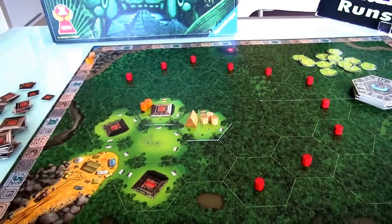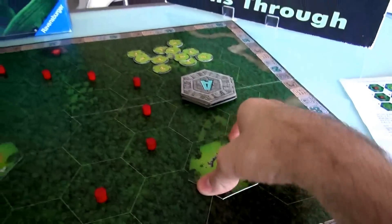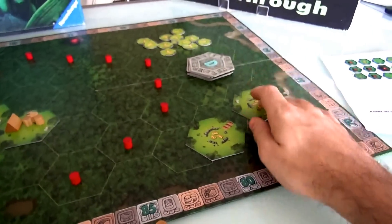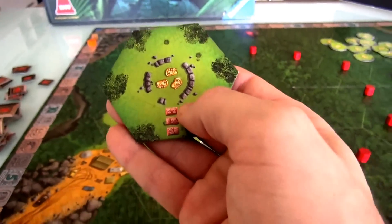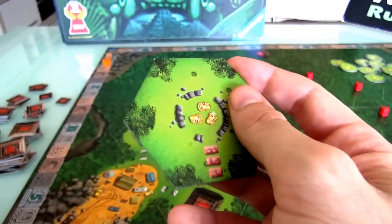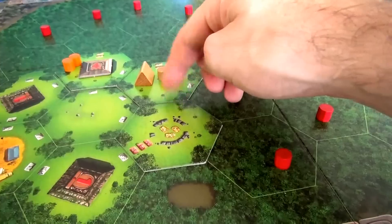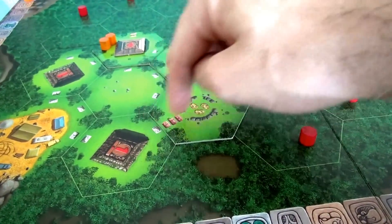Now we move on to round 2 and draw 2 more tiles. One tile will have 3 treasures on it, and the other has 4 treasures. You can start to see that the 3-treasure tile has only 1 entrance into it — imagine it's on a tall hill with sheer cliffs on other sides. If placed this way, getting into this tile from certain directions costs 4 action points, while from another direction it only costs 1. The way you place tiles can have a huge impact.